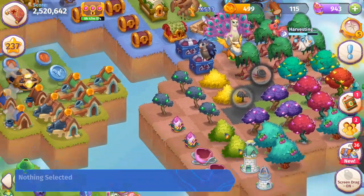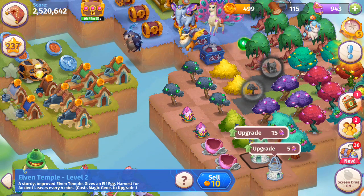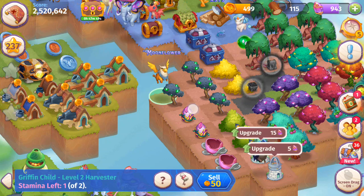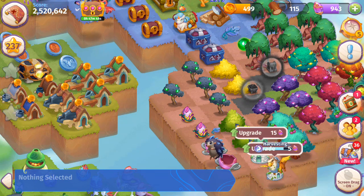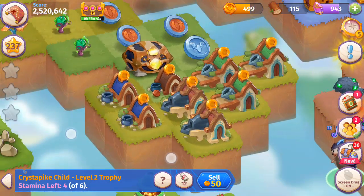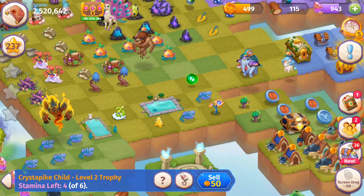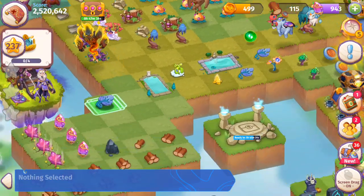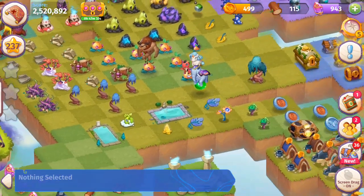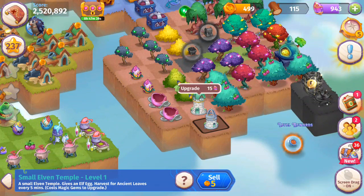So how do you get these trees to begin with? Well, it all starts with these Elven Temples. You can drop your creatures on these Elven Temples to harvest those leaves. It takes a little bit of a while before you get the level three and above that you can harvest, but once you get that, it really speeds it up. So keep harvesting your Temples — the Temples, depending on the level, refresh every couple minutes.